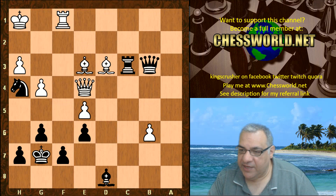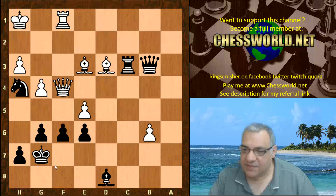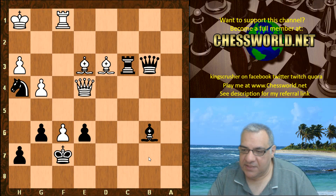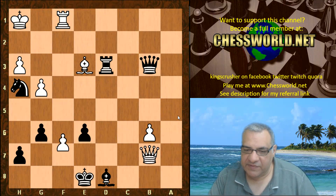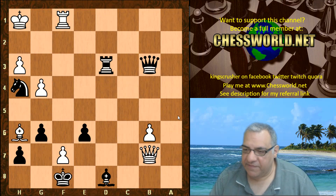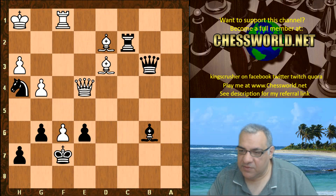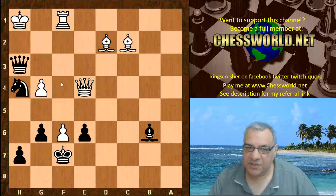Rook c3 was played. Queen f4, hitting f7. f6, e-takes — this doesn't seem very pleasant for black. Queen e4 looks to play Queen b7 check. So Leela takes on b6. If Rook takes d3, then check — this is just devastating. Check and Bishop h6 checkmate for example. So Bishop takes b6 was played, Bishop d2, Rook c2. Now here if white plays Bishop takes, that's checkmate.